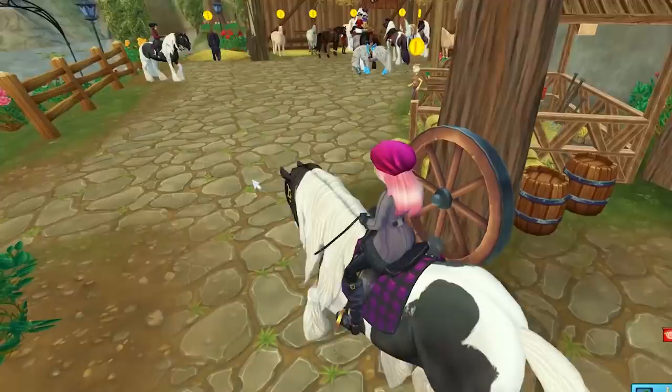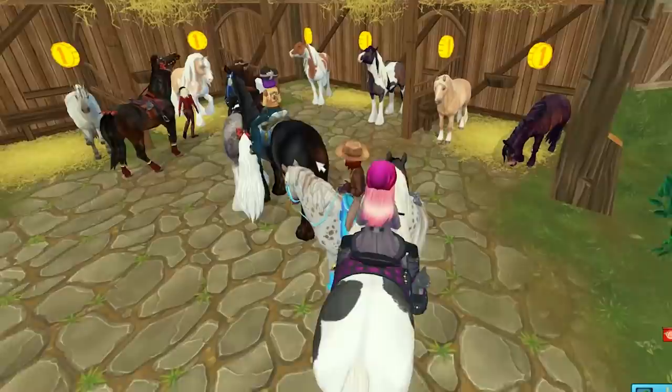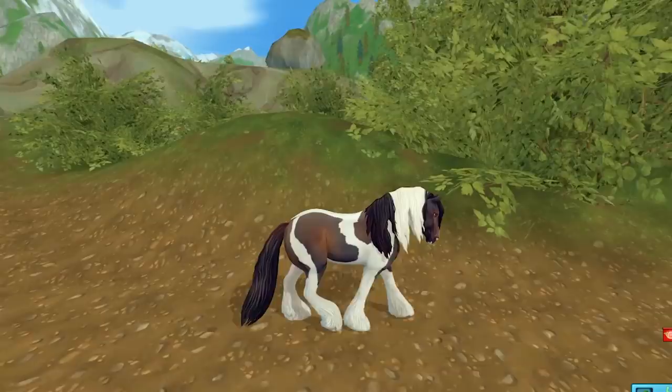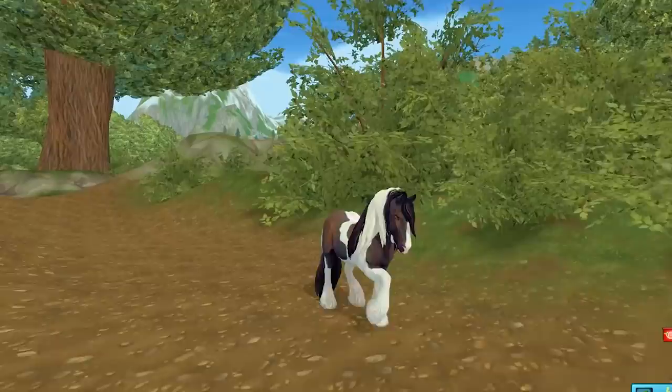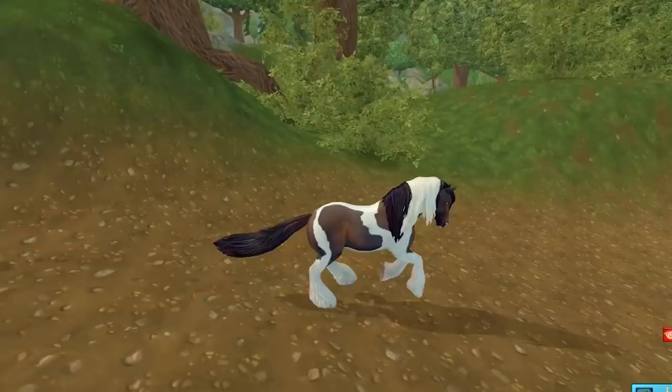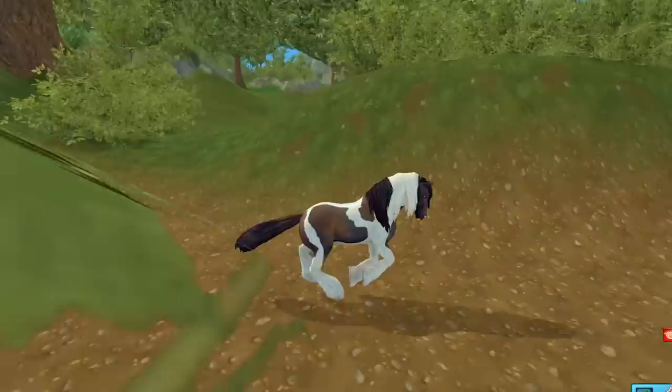We'll check out this beauty here in the paddock. Look at that coat color, he is so dreamy! His walk — so pretty, I love that pattern on him. Trot — nice and smooth, look at that kind of ombre color going on in his tail. A canter — it's like a cute little hop canter that's really collected and slow, and then a gallop.